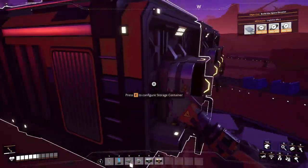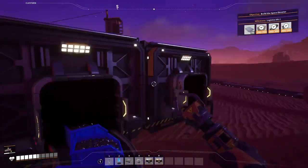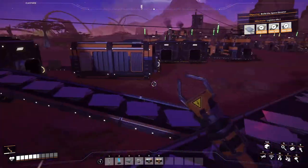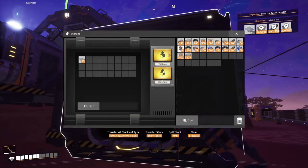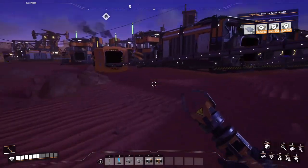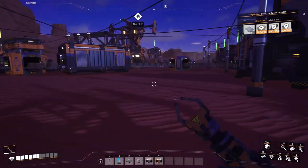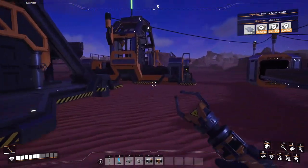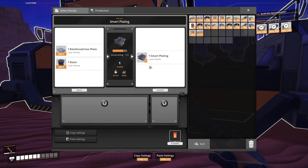Let's collect the remaining things from here. How many reinforced iron plates do I have? 45 — very nice. I'm gonna put that into the producer machine again. Rotors, reinforced plates — let's put them there.